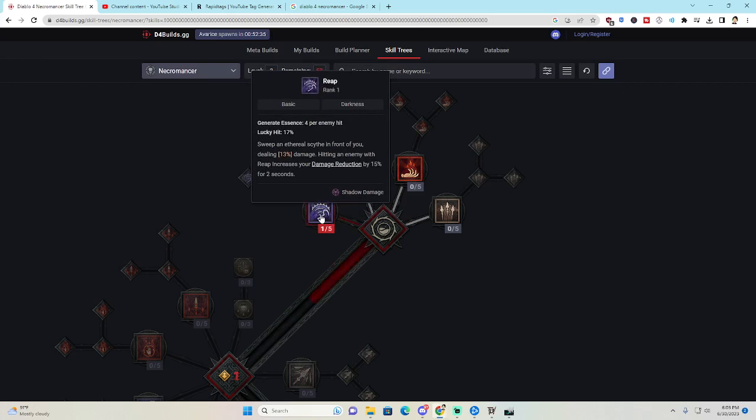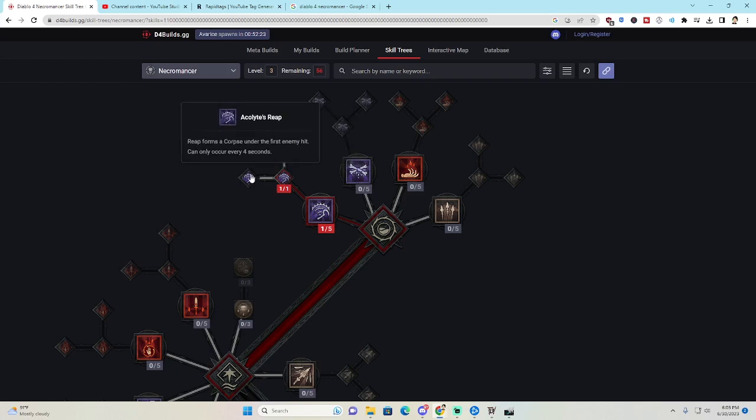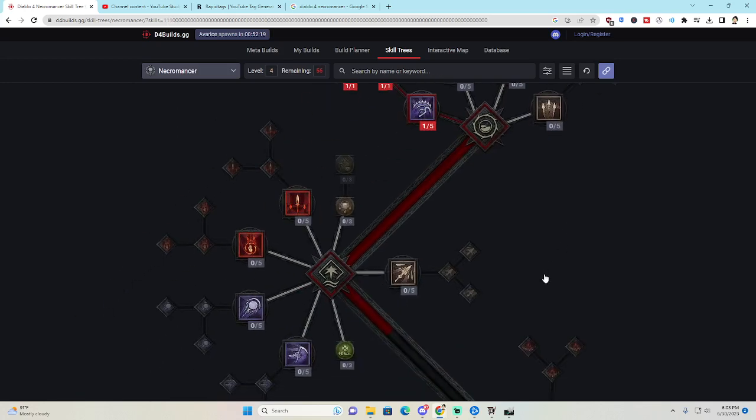We're going to grab Reap — Ethereal Scythe. When you hit something with it, you get damage reduction, because we're going to be melee a lot. Enhanced Reap: if you hit an enemy with Reap and it dies within two seconds, you gain 30% attack speed, which is amazing. And then we grab Acolyte's Reap because it's going to spawn a corpse every four seconds.